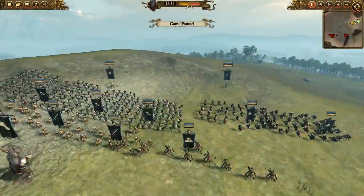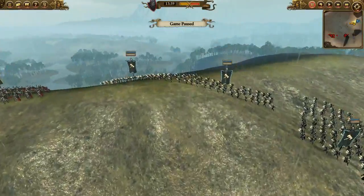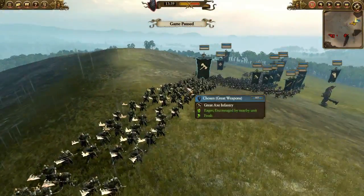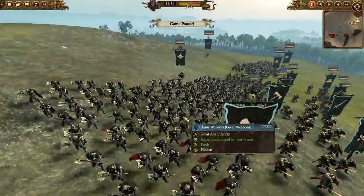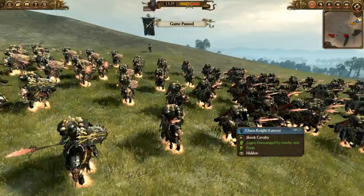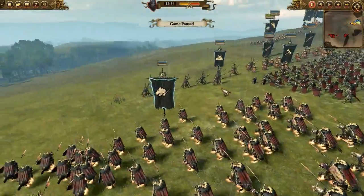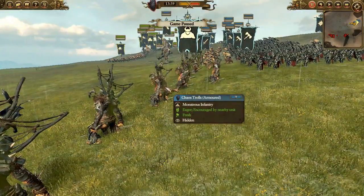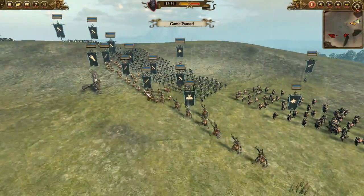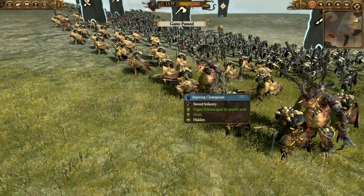My ally has 2 — oh sorry, I also have 1 cavalry unit as well: Chaos Knights, and yeah that's about it for my army. My ally has some great weapon units as well, with some more Chaos Warriors with great weapons. He has some Chaos Knights at the back, a Chaos Sorcerer, and some Chaos Trolls — I think about 1 unit — and we have some Aspiring Champions.